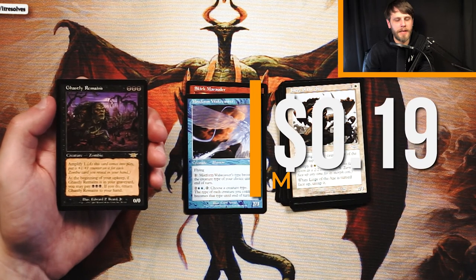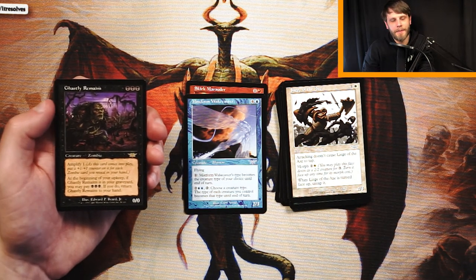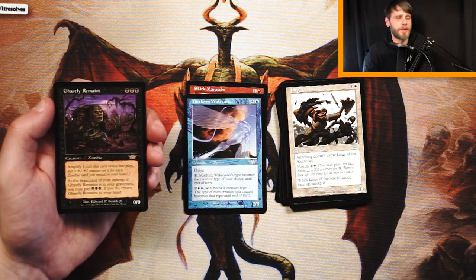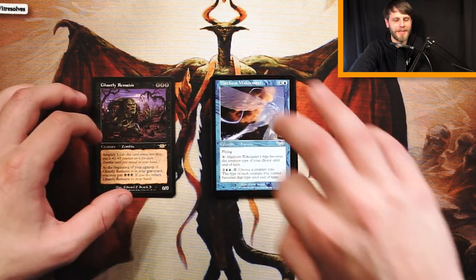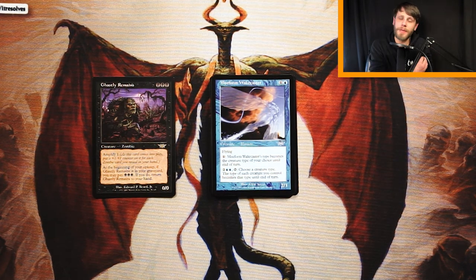The rare is Ghastly Remains — a 0/0 for 3 black. It has Amplify 1, so as it comes into play you put a 1/1 counter on it for each zombie card you reveal from your hand. At the beginning of your upkeep, if Ghastly Remains is in your graveyard, you can pay 3 black to return it to your hand — built-in recursion all the way. Zombies have a way of recurring anyway, so I'm super into this. On the face of it, this is the most powerful card. So Ghastly Remains is my pick, though I could be wrong — please let me know if you drafted Legions!